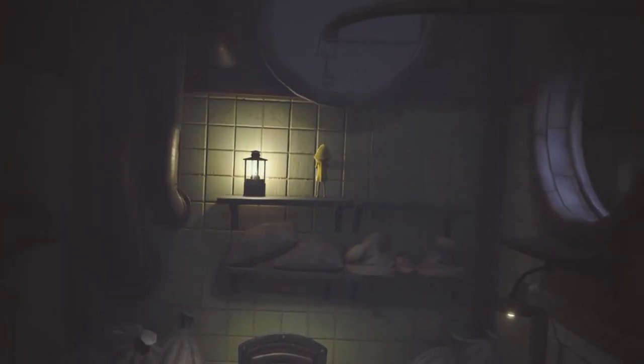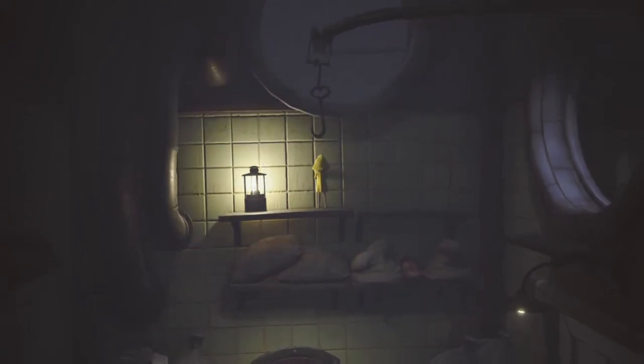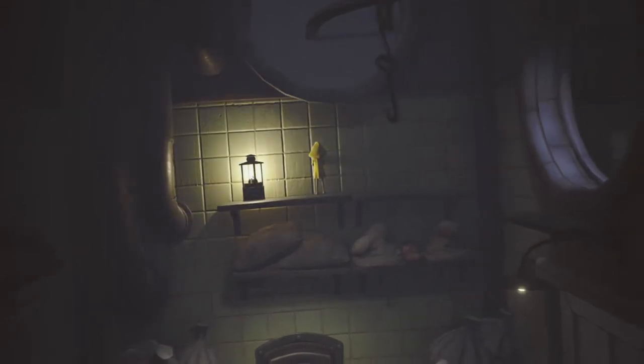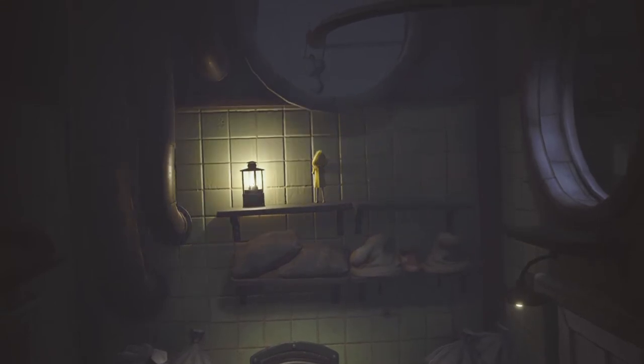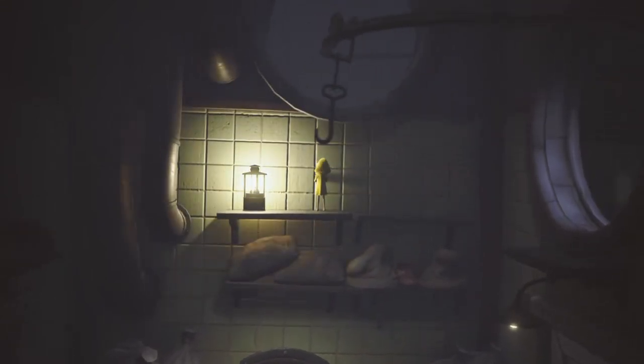That way if Six lets go you won't fall to your death as easy. And you'll notice right there how the hook starts to get hit by the tip of the wall and starts to change rotation — like it starts to point towards the player. You want to basically jump right when that happens and then grab it at the very last moment like that.